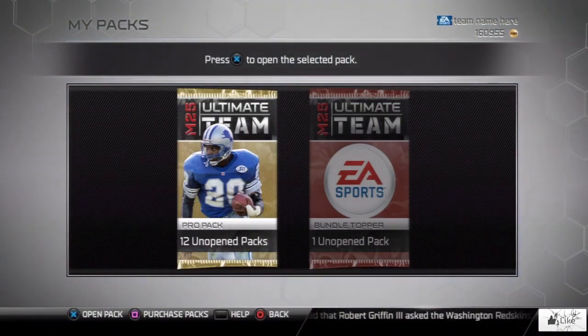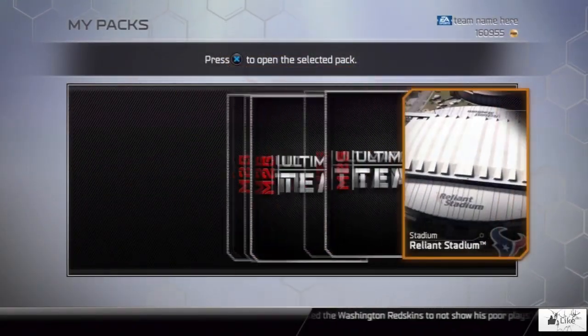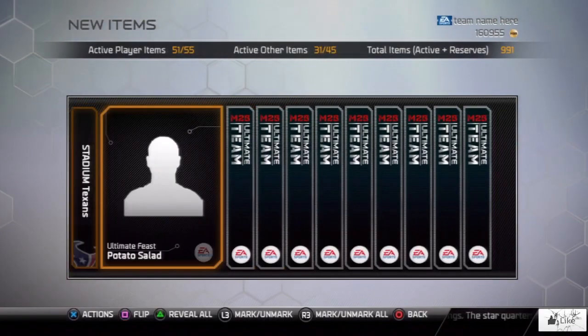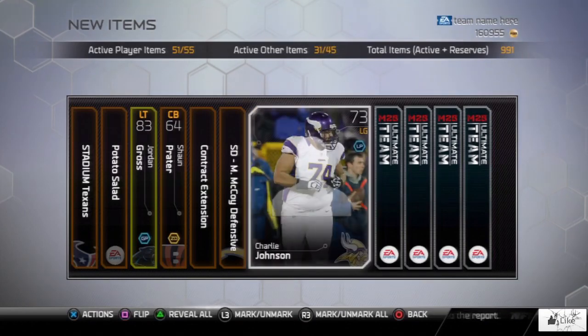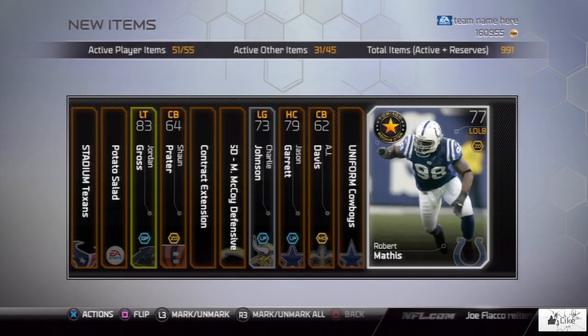What I'm really trying to pull is Eddie Lacy — 89 overall — I thought it was pretty sweet that they gave him some love in fantasy this week. But in the last pro pack we got Potato Salad as the food collectible, Jordan Gross, Sean Prater, Charlie Johnson, Jason Garrett, AJ Davis, and Robert Mathis.